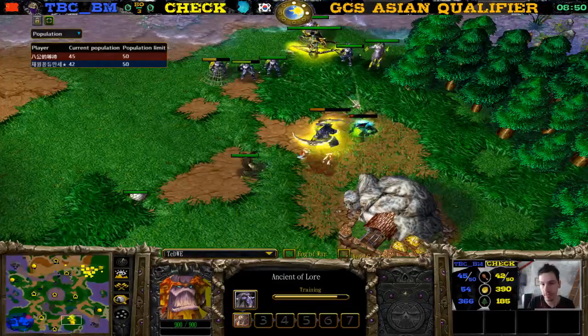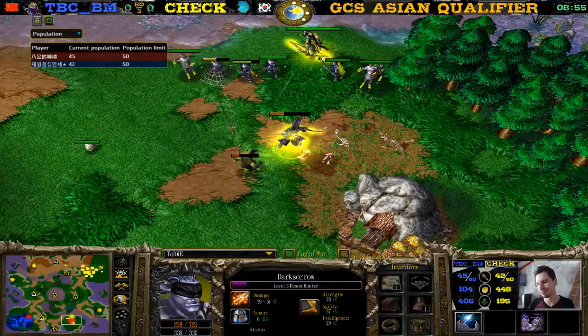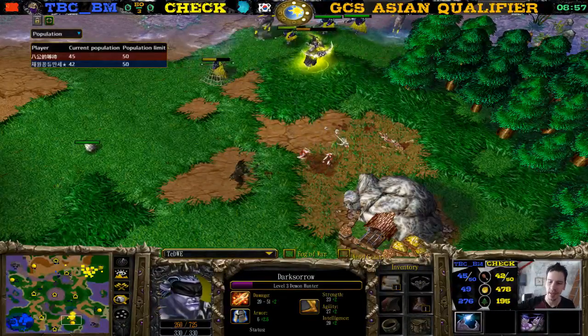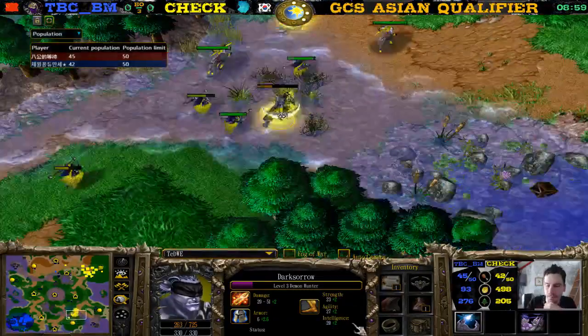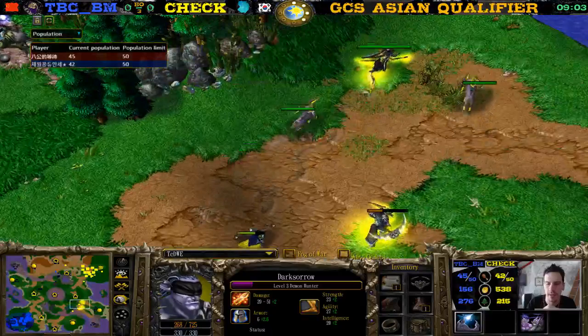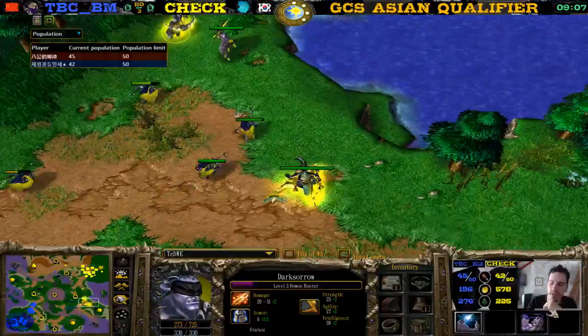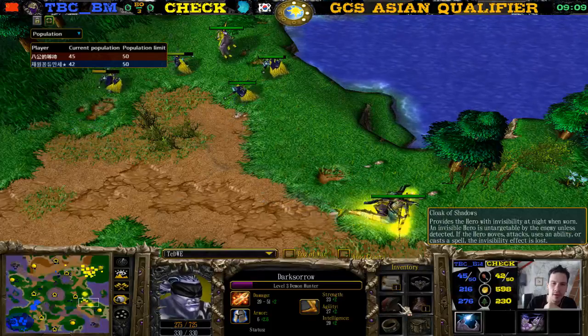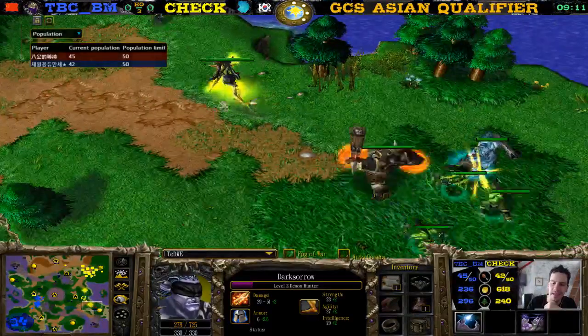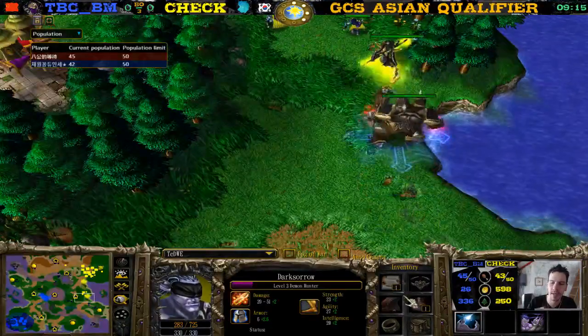What item did the Demon Hunter get over here? The Hunter doesn't really have the best items. He has one Ring of Protection, which is not that bad for a first item — actually pretty good. The Circlet is also pretty good, the Info Potion also pretty good, the TP also pretty good. I just saw the Cloak of Shadows — not so good. He just doesn't have a lot of items, just the basic items.